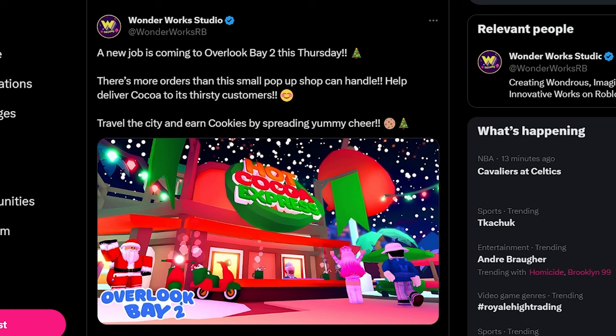Oh my gosh, a new job is coming to Overlook Bay 2 this Thursday. There's more orders than this small pop-up shop can handle. Help deliver cocoa to its thirsty customers. Travel the city and earn cookies by spreading yummy cheer. Oh my gosh — Hot Cocoa Express. It kind of reminds me of the coastal cup in a way. Anyways guys, we're going to be able to deliver hot cocoa to customers, and I'm pretty sure this is going to be another way to make cookies so we can buy all our favorite holiday event items.